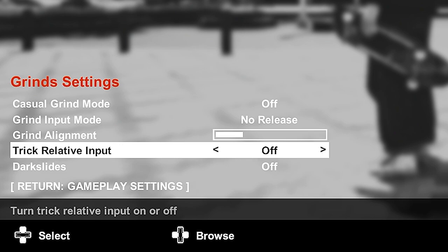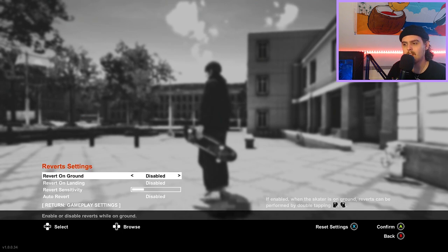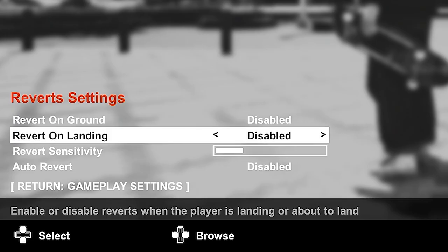Trigger relative input is off — the game just plays and feels a lot better with this off. Dark slides are off because I don't do dark slides. On the revert settings, revert on ground, revert on landing, and auto revert are all disabled. I don't use the revert mechanics, so I don't double tap my triggers to revert. I do my reverting solely through the powerslide mechanic — just a full 180 powerslide to revert.